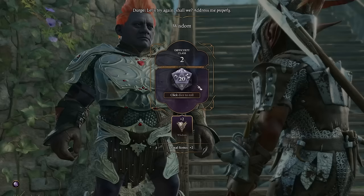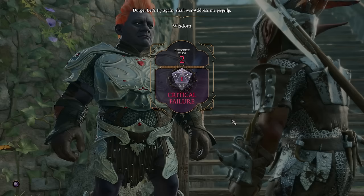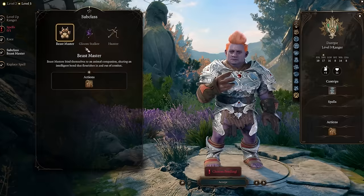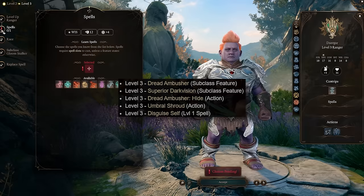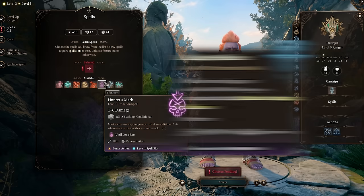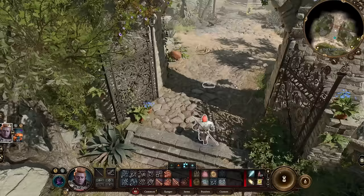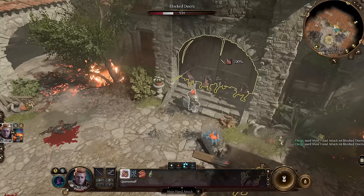One thing our parasite lets us do is dominate creatures. I don't want any trouble just before level 3. With level 3 comes our subclass: Gloomstalker. This gives bonus action stealth, a way to turn invisible, extra damage on turn 1, and darkvision. As a Duergar, we can also Enlarge once every long rest. Spells really don't matter - I won't even be casting them except for Longstrider, but we'll take Jump just to have it. One thing we'll want to get at the center of town is the Haste Helm, which boosts our speed even more. So far, all of our items and abilities are just compensating for our height.